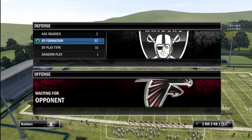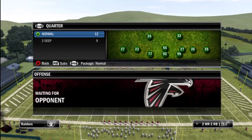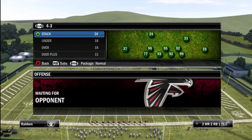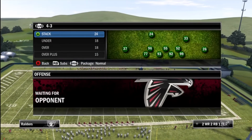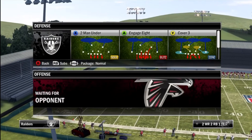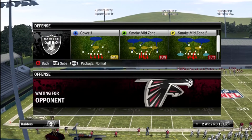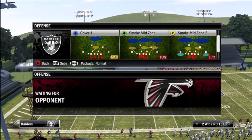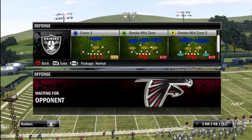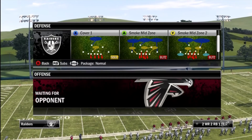They might throw you off — hit you with a counter, go up the middle, then come back with a counter again. But to stop this, we're going to use the 4-3 Over defense and look at the smoke mid zone. That's going to give you three linebackers in the yellow zone and three DBs — two corners and one deep safety.